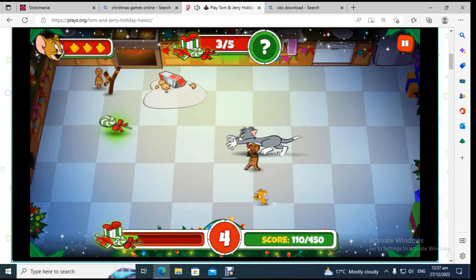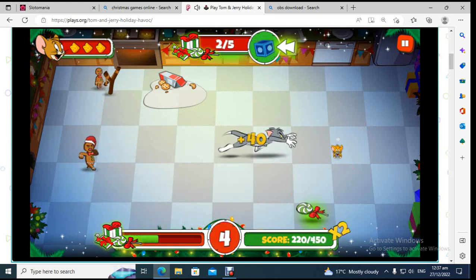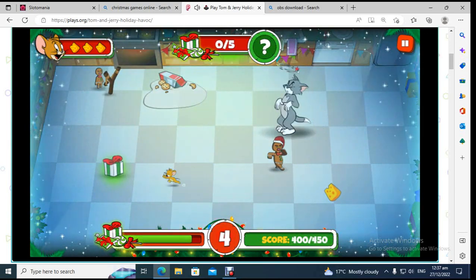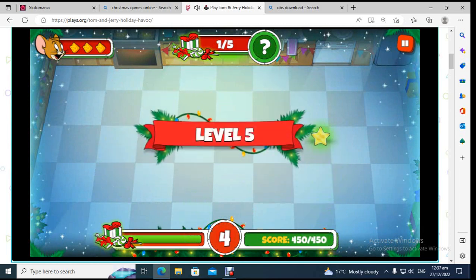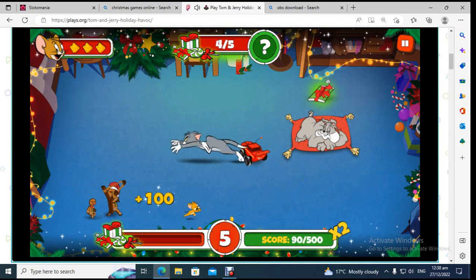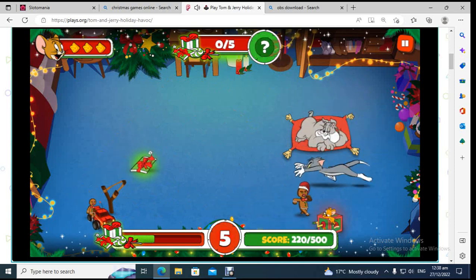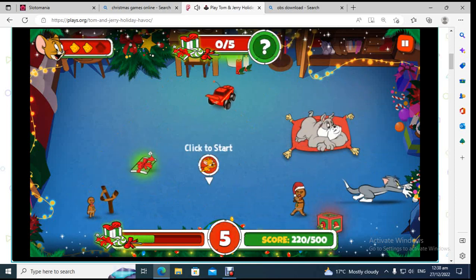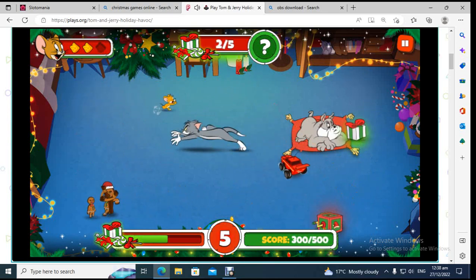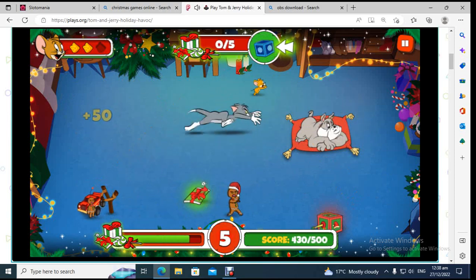Got to watch out for those flying bells and ornaments because those are going to be pretty hard to avoid. There's a fire. Got a x2 multiplier already — there's a bell over here. Tom got me good there.